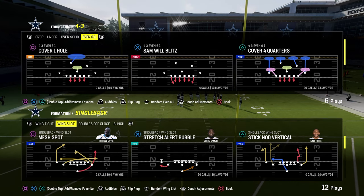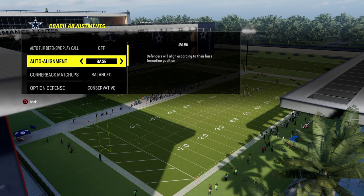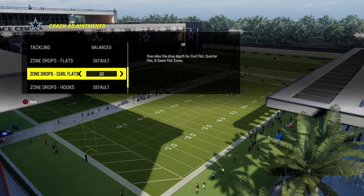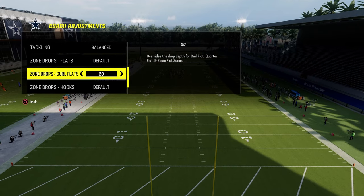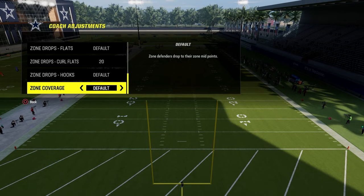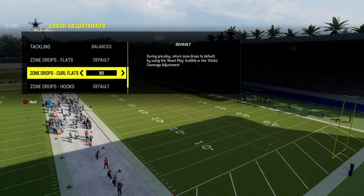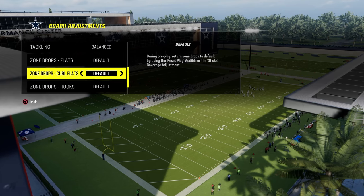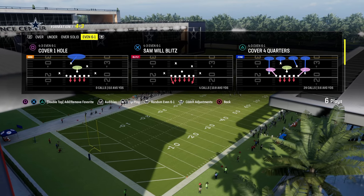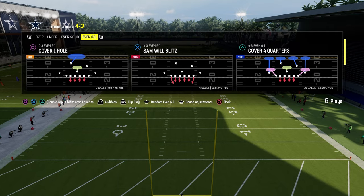First, let's show you how to stop single back wing slot stretch alert bubble. Coaching adjustments: auto flip defense play call is off, auto alignment set to base, option defense set to unconservative. You can have 20-25 yard curl flats to help with coverage. Zone coverage can be on default and match if you put the zone drops there — that's the biggest thing to point out.